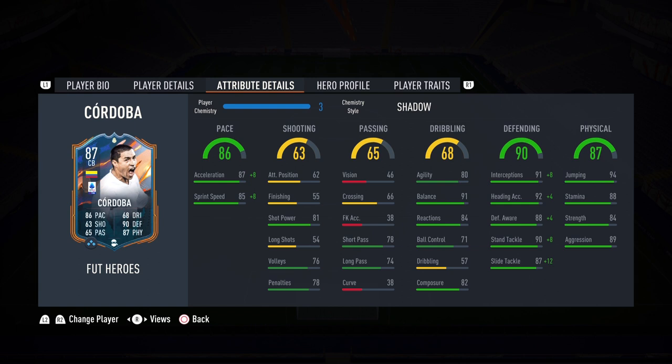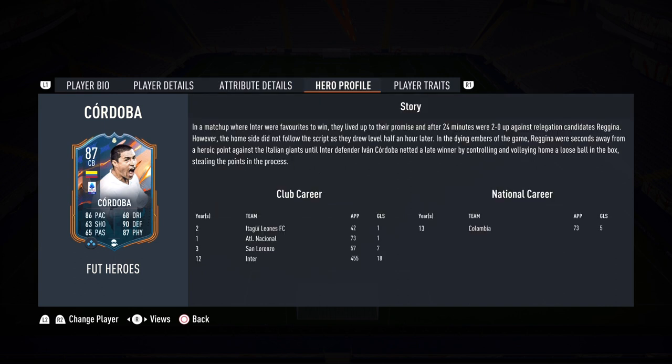Dribbling is 68, with 80 agility and 91 balance — wow, that is fantastic. 84 reactions and 82 composure. Talk about a clutch defender — his AI blocking should be insane because of those high reactions. Defending is 90, elite level, icon-esque defending. He has 91 interceptions, 88 defensive awareness, and 90 standing tackle. And lastly, physicality of 87, 84 strength, and 89 aggression. He has tremendous jumping to offset his 5'8" height.